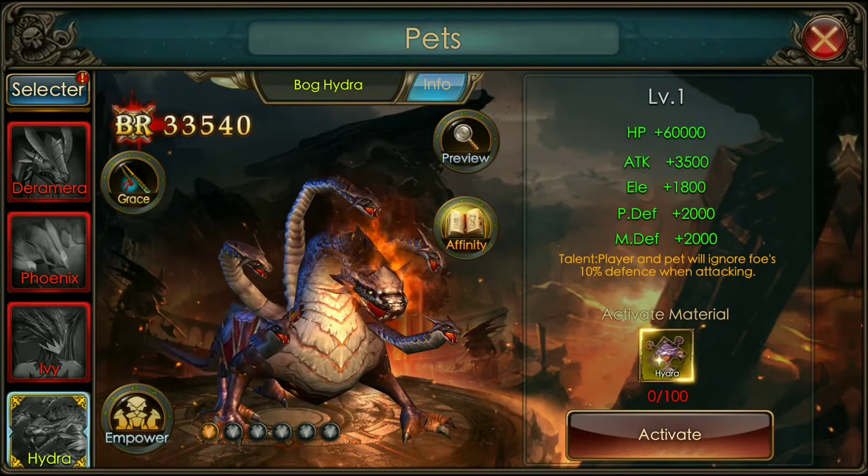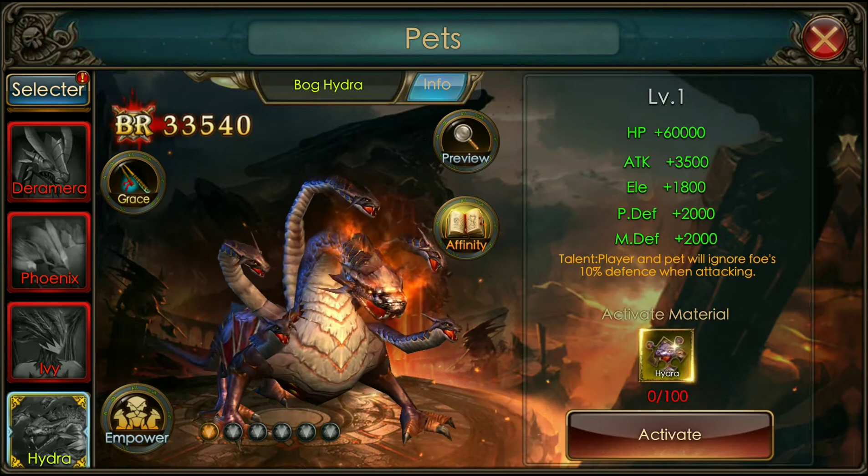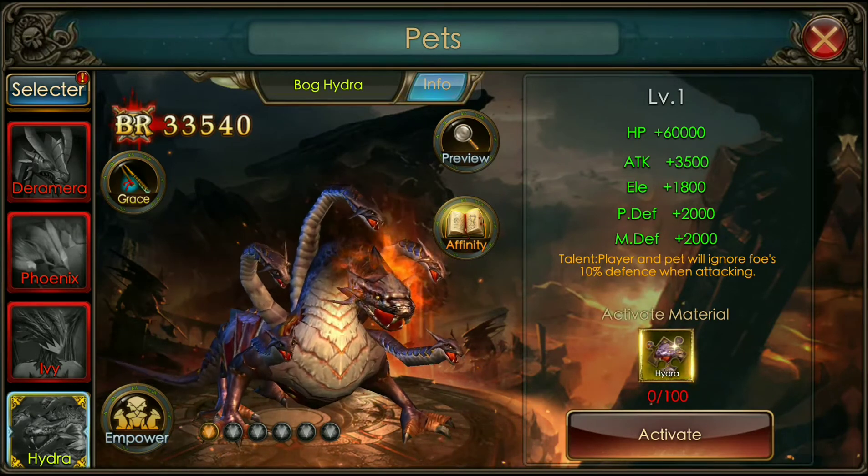I can't tell you what rank it is or what rarity it is because they haven't released anything. It's yellow — that's all I know — and it's above mythic. That's about it.